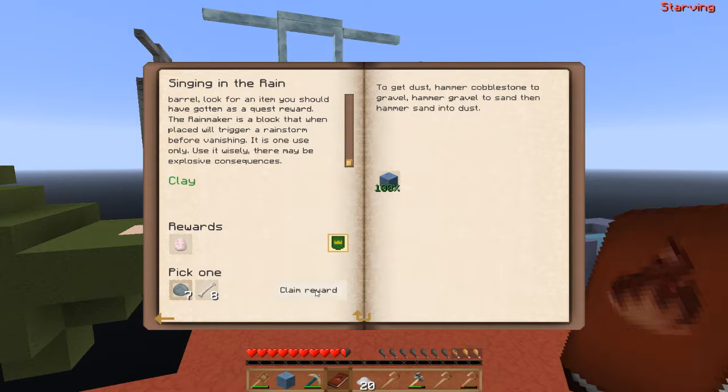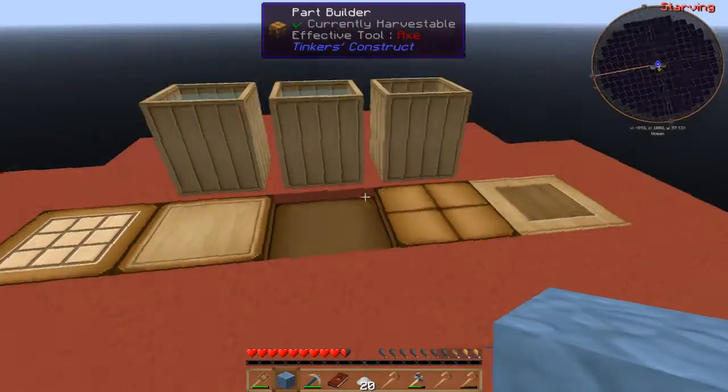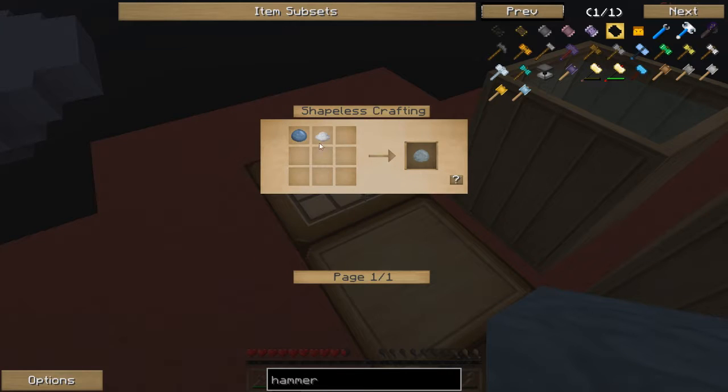Then I need to claim my reward. We've done that one as well. We've already got a rainmaker, so I'm going to click the clay one. We also get four sand, four gravel, four dust. Now I'm going to need to break down one of these because I'd very much like to make an unfired clay bucket - that will come in handy for moving water.